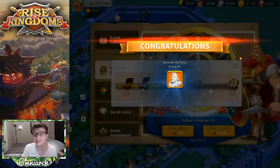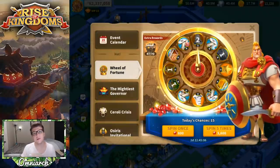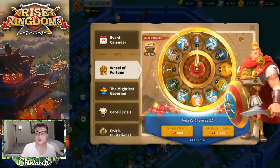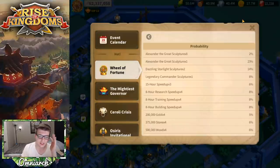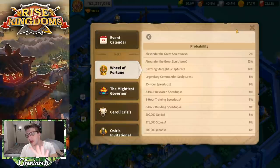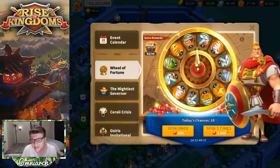Before proceeding I want to show you the probability drop chances so you don't feel like you should be spending this many gems — please spend responsibly. This is a lot of gems converting to real-life dollars, so don't go crazy. The probability of landing the eighth spot is pretty low — it's not an even 12-way split. Just keep that in mind if you're considering spinning.